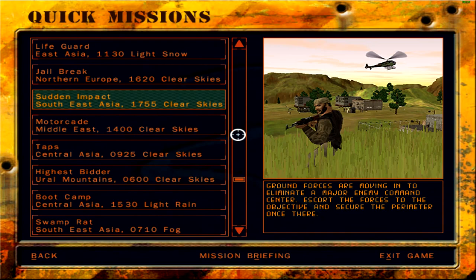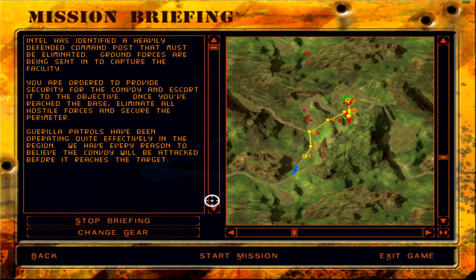This mission, Sudden Impact, takes place in Southeast Asia — 1755 hours, the skies are clear. Ground forces are moving in to eliminate a major enemy command center; escort the forces to the objective and secure the perimeter. Intel has identified a heavily defended command post that must be eliminated. Ground forces are being sent in to capture the facility; you are ordered to provide security for the convoy. Guerrilla patrols have been operating effectively in the region and we have every reason to believe the convoy will be attacked before it reaches the target.